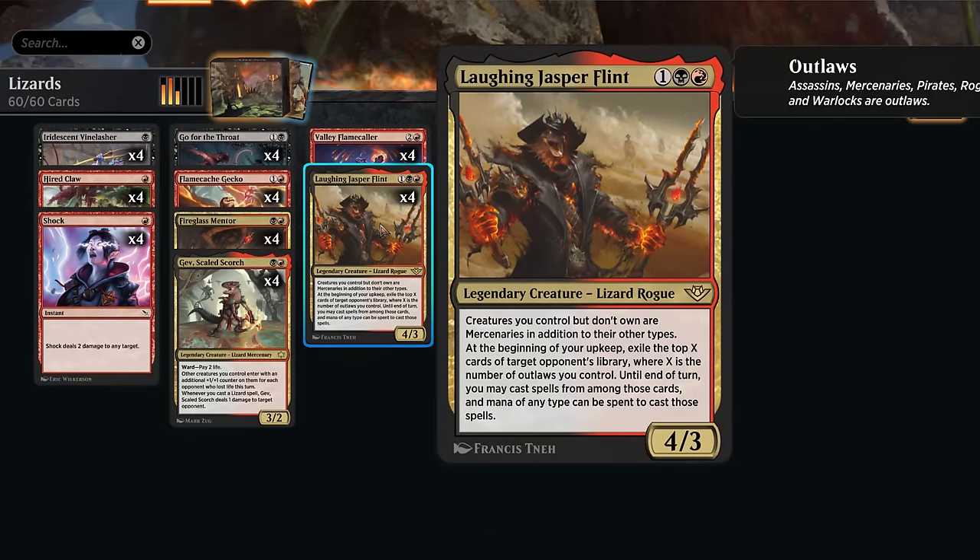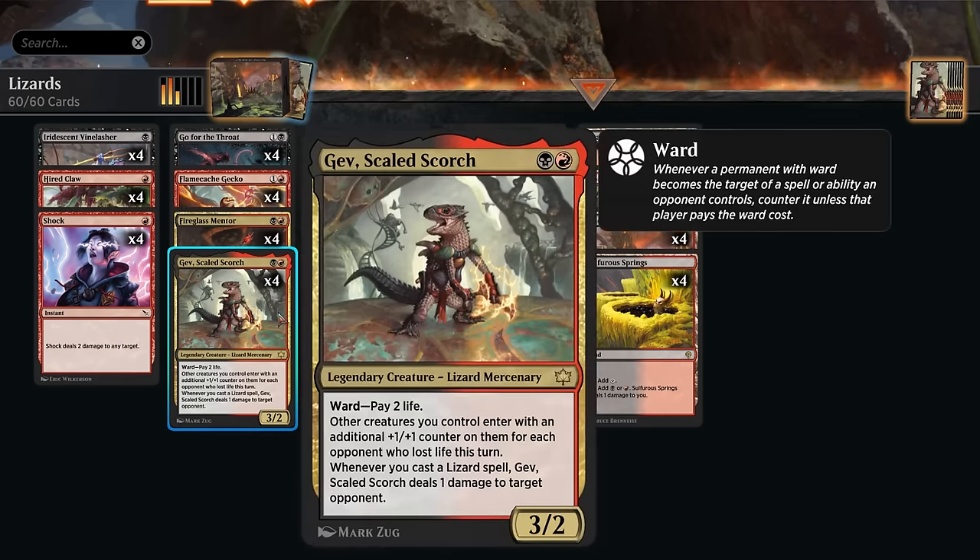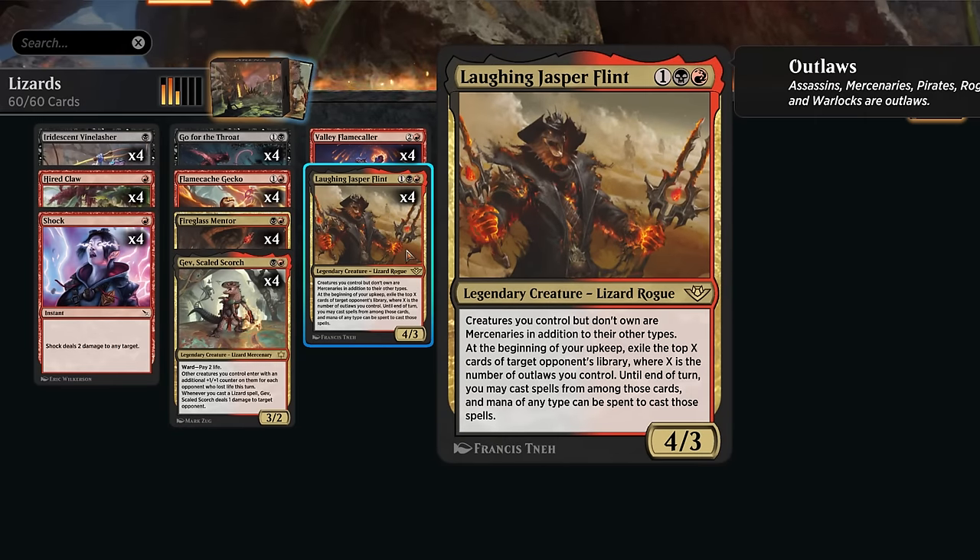This is a great curve topper for the deck, alongside Laughing Jasper Flint from Outlaws of Thunder Junction. This one will keep track of how many outlaws we have on the battlefield — and all the lizards included are also outlaws, so they contribute towards Jasper's ability. At the beginning of our upkeep we get to access the top X cards of target opponent's library, where X is the number of outlaws we control, and until end of turn we can cast those spells. The mana is also automatically fixed for us, so we don't need to worry about not having the right colors.